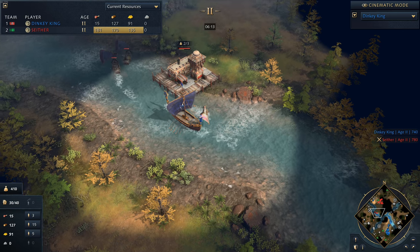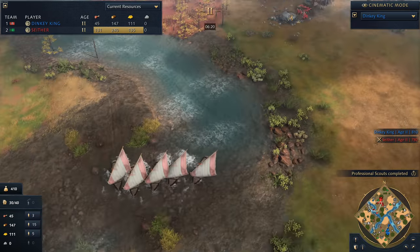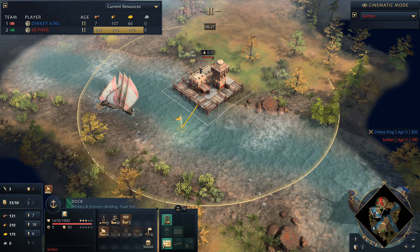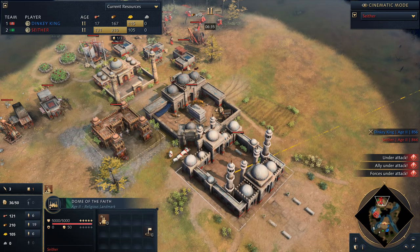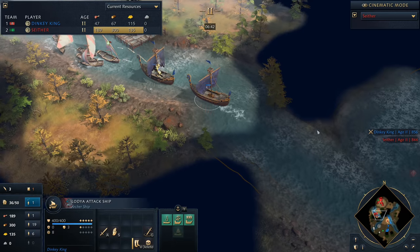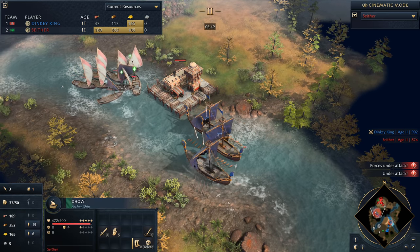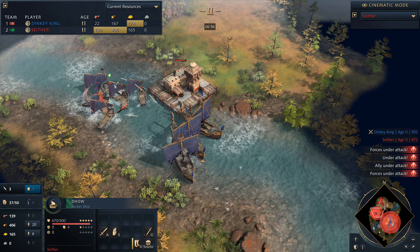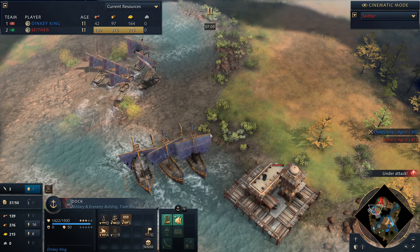Seether is going to continue getting pressured as he looks to push out past his opponent, but he managed to save a couple of fishing boats. We have a Dhow coming out for him now. At the same time, a bit of scouting going back. We've got the first Town Center up, doesn't look like there's anything other than the Dome of Faith out providing coverage. We've got more attack ships coming in — that Dhow is out and he's going to be doing a pretty effective job, sitting underneath the dock, being careful with the fishing boats as that scout slowly sieges away at the Rus player's dock.